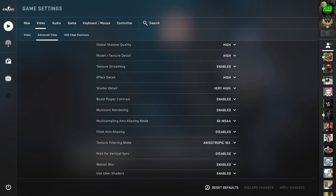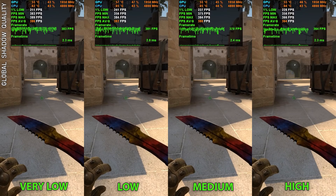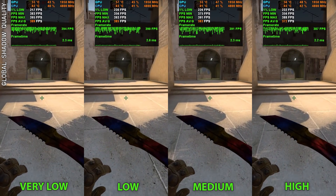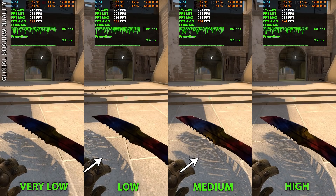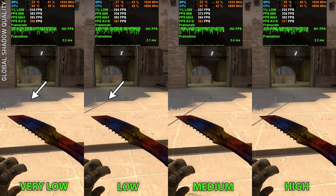Starting with global shadow quality, this affects the quality of shadows. Freezing the benchmark, we see the jagged shadow line improve from very low to medium, with almost no improvement on high. During motion it's quite hard to notice these differences. We also notice considerably finer shadow details on leaves between low and medium. On very low, some shadows are missing completely, mostly only applying to power lines and a few fences and railings.